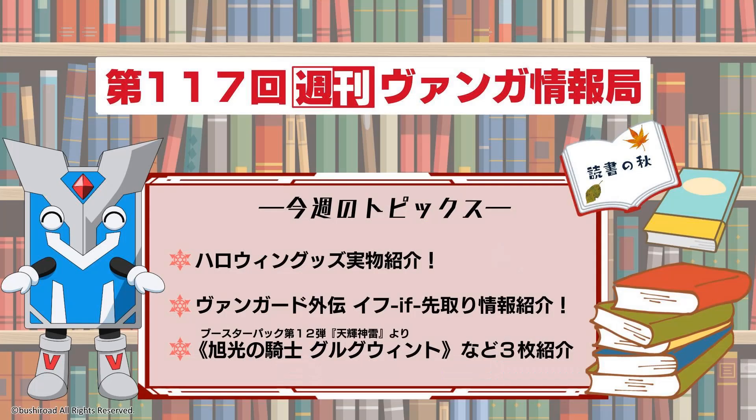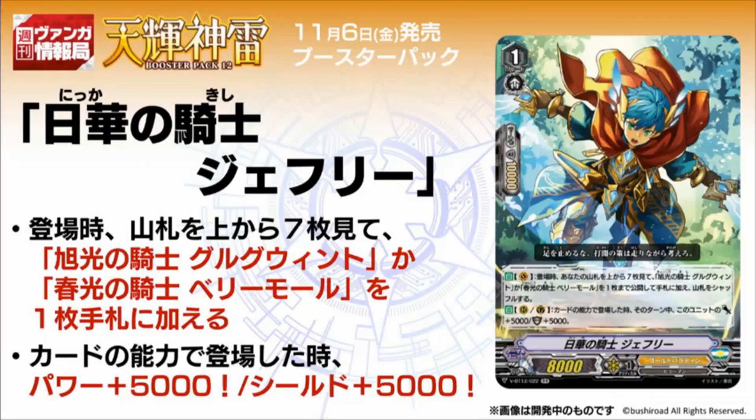For the Tuesday stream, our first card is Sunshine Knight Jeffrey, Grade 1, 8k power. Its auto vanguard skill, when placed, looks at the top 7 and searches a Grade 2 or Grade 3 ride chain — in this case Perrymore or Gerguit itself — into your hand. Its second skill is auto rearguard or guardian: when placed by card ability, this unit gets plus 5k power and 5k shield. Works well with Agravain because it's called by card ability. The 5k shield boost is also part of Gerguit's playstyle, which is nice for premium as well.